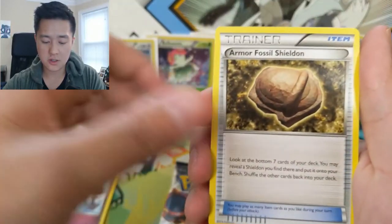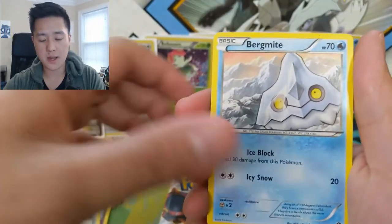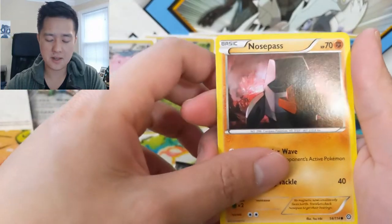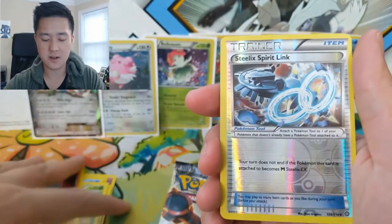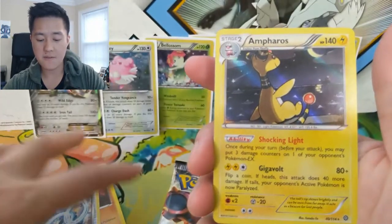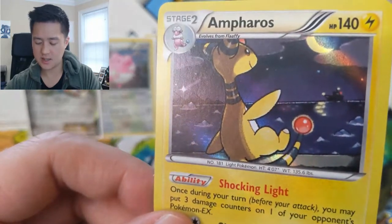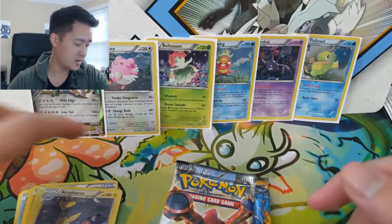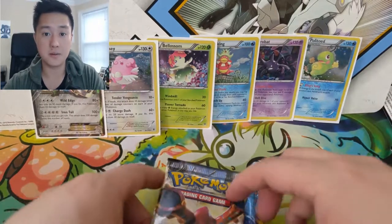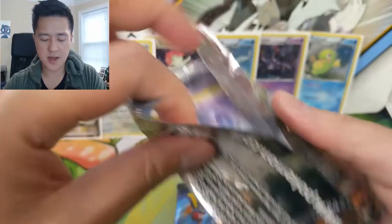Clucky, our armored armor fossil shield, Chimchar, Bergmite, Clauncher. I feel like this series, this generation, has a very different style of art. Steelix Spirit Link and then a Hippowdon — I do like that art, it's waving. Can't tell what that is in the background, maybe it's a boat. Not a crazy good pull but I do like the cards we did get.